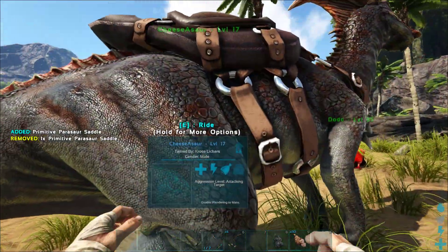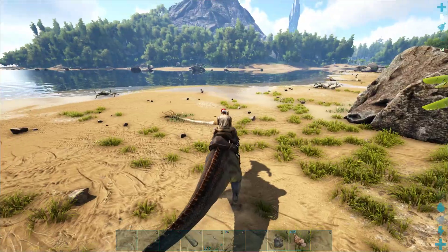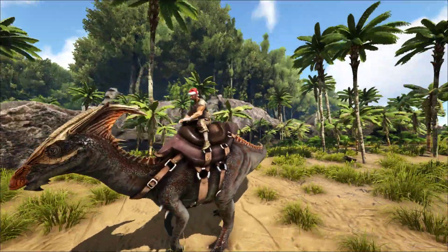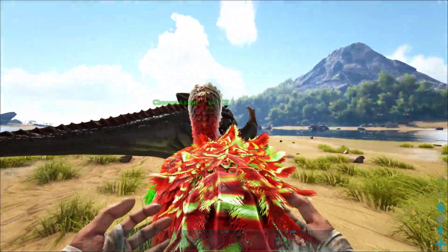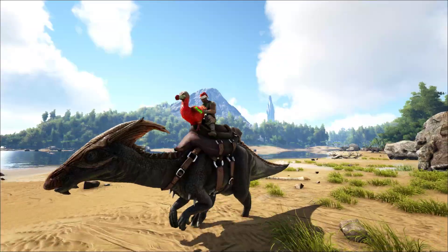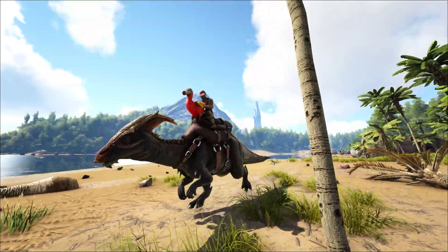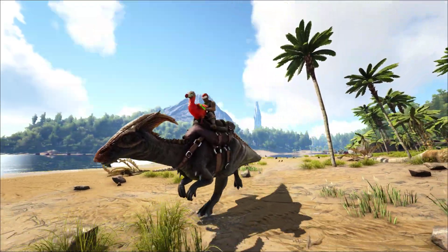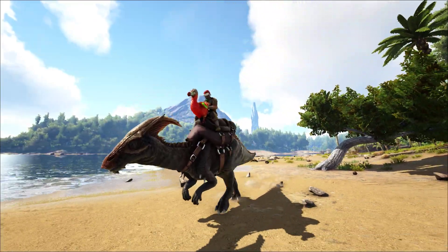When the saddle crafts up, drag it onto his body. Now we have a rideable dino — here we go, we're doing it! We've tamed and ridden our first dino in ARK — it's pretty great. We can also pick up our Dodo and bring him with us. We've tamed and ridden our first dino in ARK! If you guys enjoyed this video, please smash that like button.